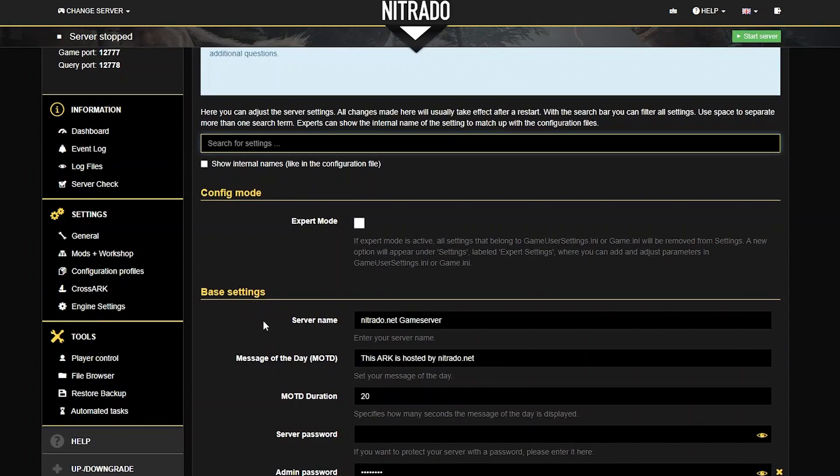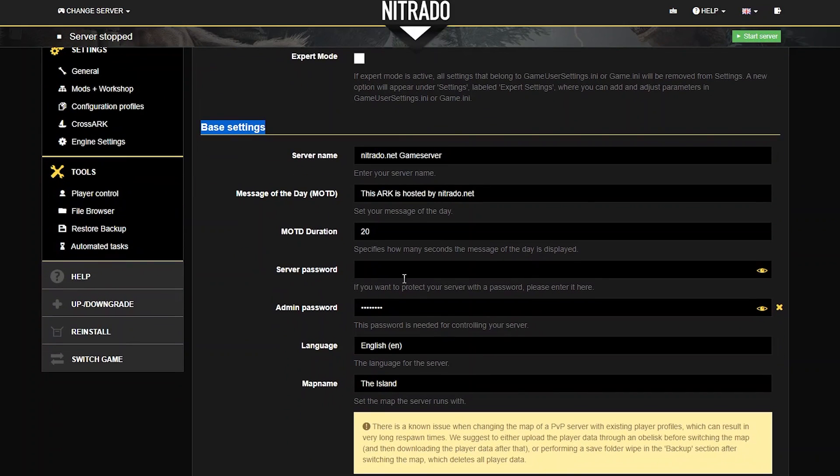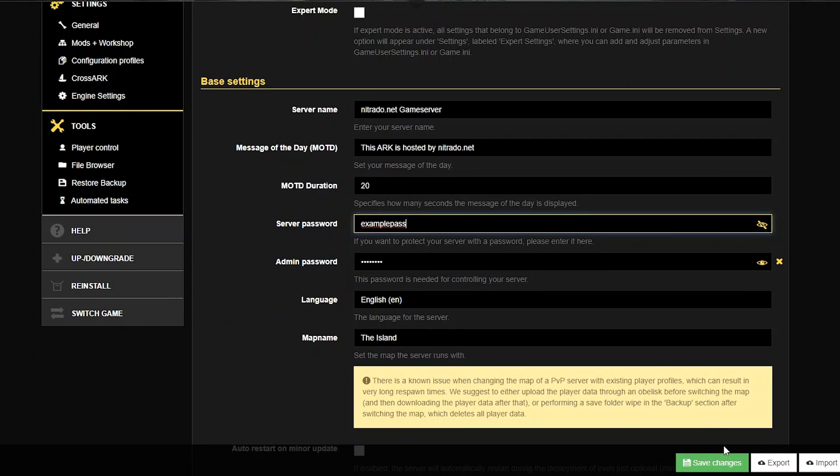Once you're sure, go down the left-hand side under general settings and select that. From here, underneath the base settings, pretty much one of the first few options you'll see is server password. This will naturally be empty by default. For this tutorial, I'm going to show what the password looks like by clicking the icon on the far right side of this bar, and I'm just typing in "example pass" as my password. Once you've decided on a password, click the green save changes button in the bottom right.